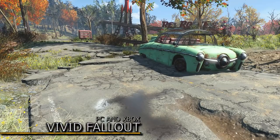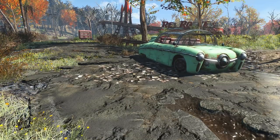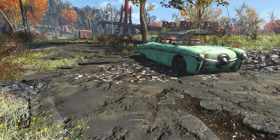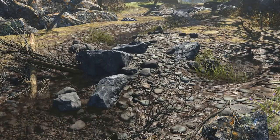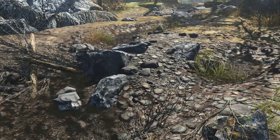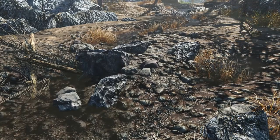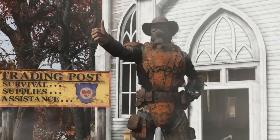Which brings us to the next mod called Vivid Fallout, available for both PC and Xbox, which brings in a lot of detail. You can choose between 1K, 2K or even 4K textures. The changes are remarkable — everything is different: the grass, the walls, the concrete, everything. And the best thing about it: it doesn't even make your game lag, not even a bit. And that's impressive.